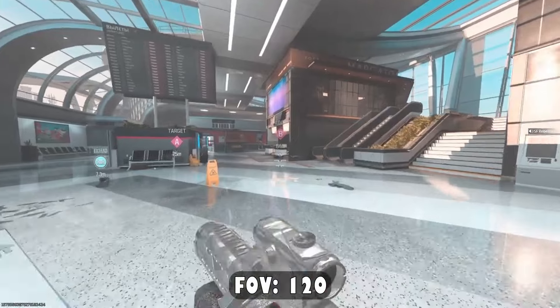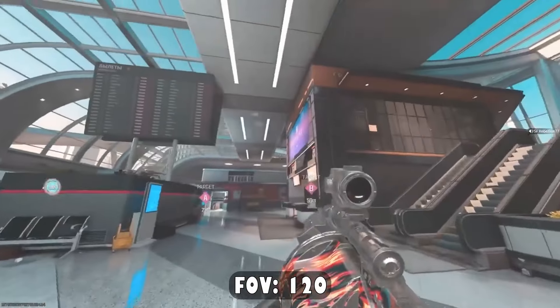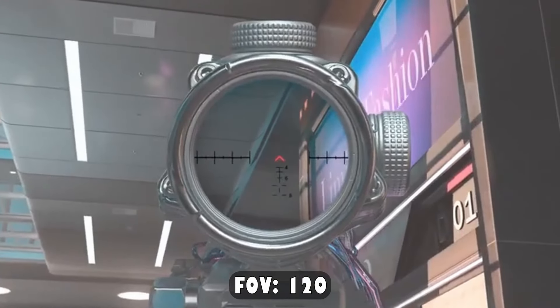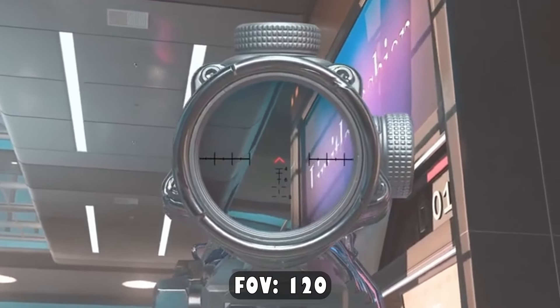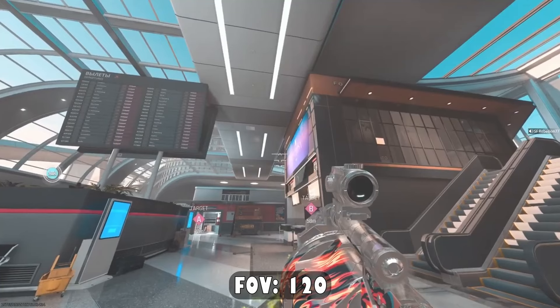For this spot, you're going to run forward, and as soon as you run past these papers on the floor, you're going to look up towards this part of the ceiling. You'll notice there are two sections — one dark section and one lighter section. You're going to aim right in the middle of both of those sections, right where this line is.